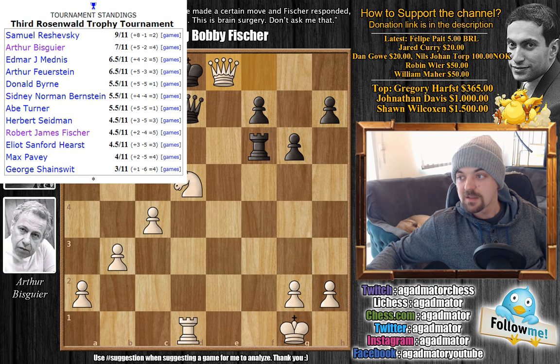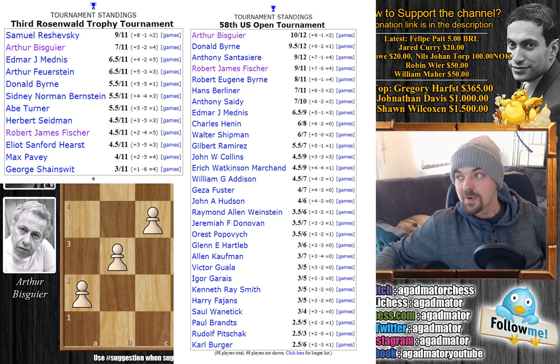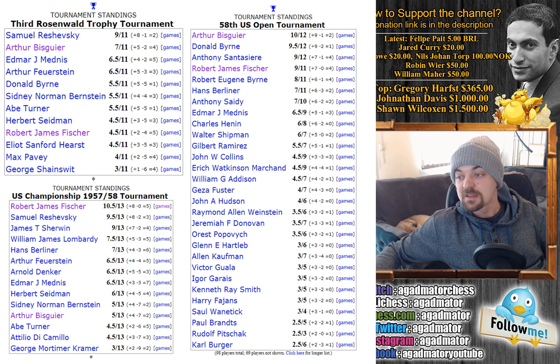These are the final standings of the third Rosenwald Trophy tournament. Samuel Reshevsky really crushed the tournament with 9 out of 11. Arthur Bisgaier in second place with 7 out of 11. Bobby Fischer in ninth place with 4.5 out of 11 points — only 2 wins, 4 losses and 5 draws. But this was very important for Fischer as it's where he became famous. Now, just to see how fast Bobby progressed: in the 1957 58th U.S. Open tournament, Arthur Bisgaier finished in first place and Robert James Fischer in fourth place with 9 out of 11 points.